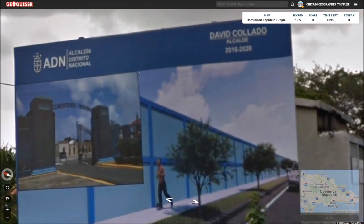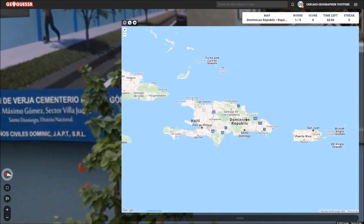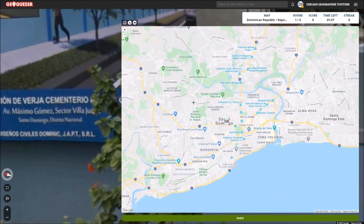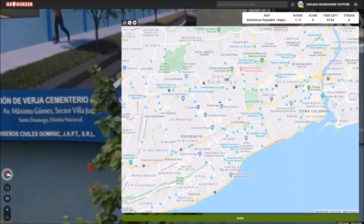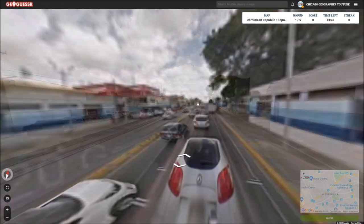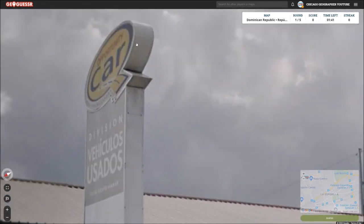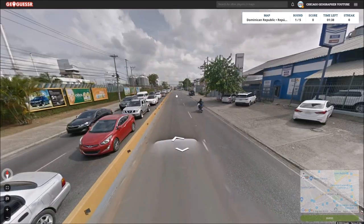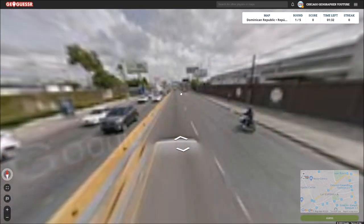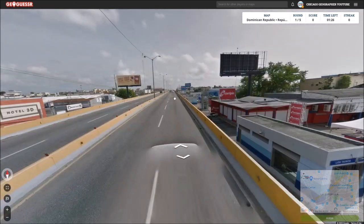This kind of sign might help us. I wonder if we can find the National District. It feels like we're probably pretty central in the city. Got about half of our time left to try and pinpoint this. There's Opportunity Car — a used car place. We're on a pretty major north-south road here, which is useful. There's a sign here — this might be more of a national highway type of road.